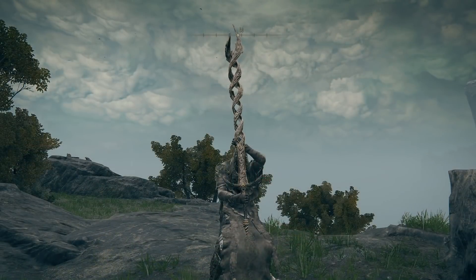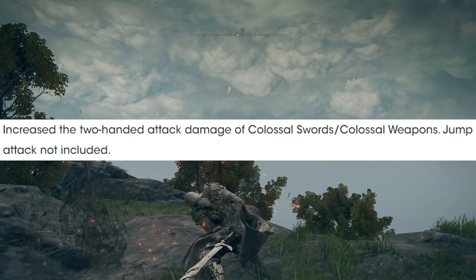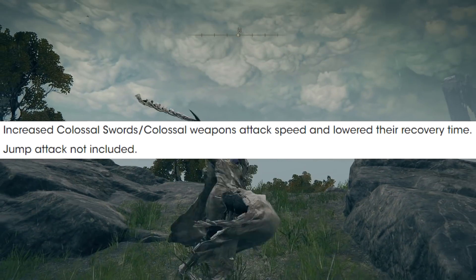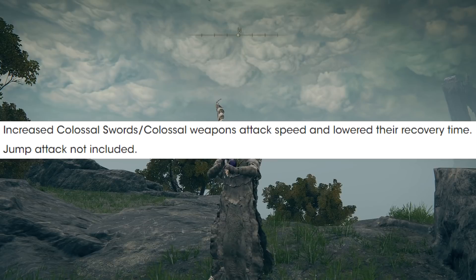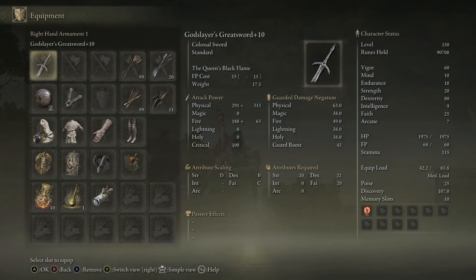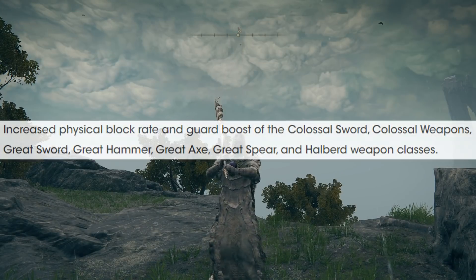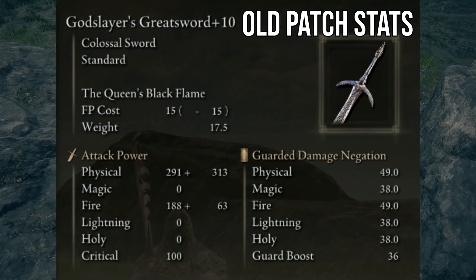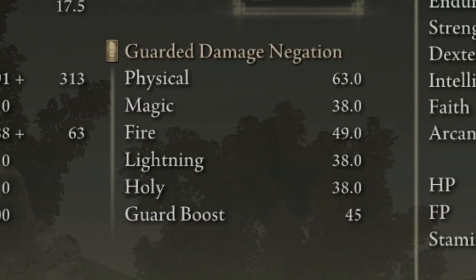The two-handed attack damage of colossal swords and colossal weapons has been increased, so while two-handing you're getting more damage than before. They've also increased the attack speed of your two-hand attacks, which is very good for all colossal swords and colossal weapons. Interestingly, they've also improved the physical block — previously 49 on physical negation, now 63. A 14-point increase, not too shabby, and that's across the board for colossal weapons.